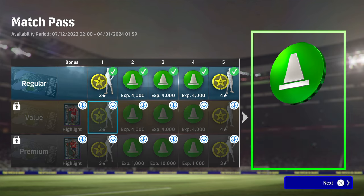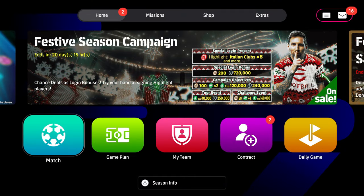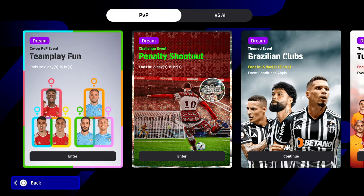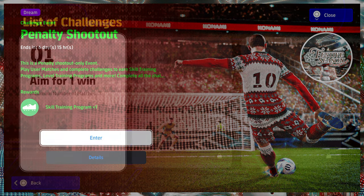Welcome back to the channel. Today we're going to be showing you how to clear the match pass as quickly as possible — this is the ultimate fast method. It's to do with the new event added today, the 21st of December. It's called the Penalty Shootout. In this challenge event, you are essentially just going to be skipping the whole match and playing a penalty shootout against another opponent with matchmaking.